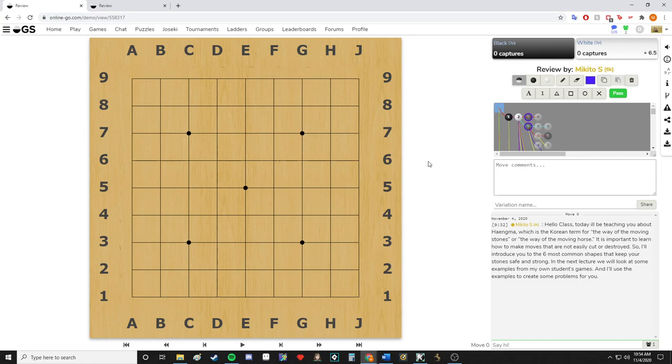Hello class, today I'll be teaching you about Hangma, which is the Korean term for the way of the moving stones or the way of the moving horse. It is important to learn how to make moves that are not easily cut or destroyed, so I'll introduce you to the six most common shapes that keep your stones strong and safe. In the next lecture, we will look at some examples from my students' games.